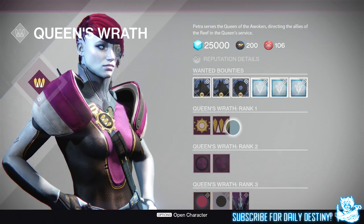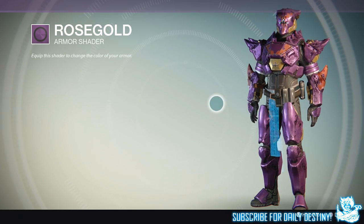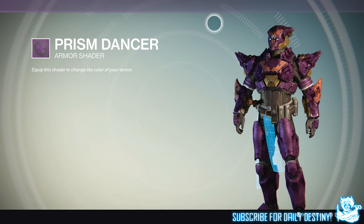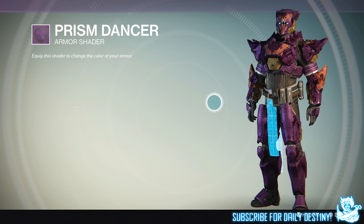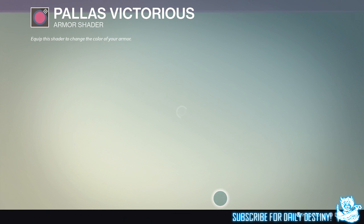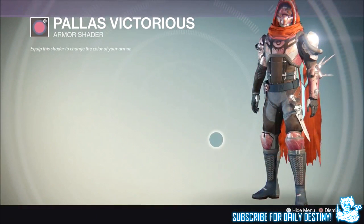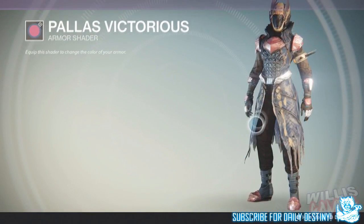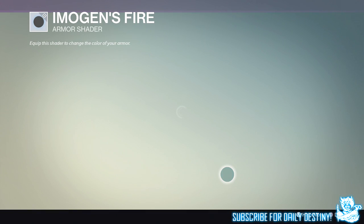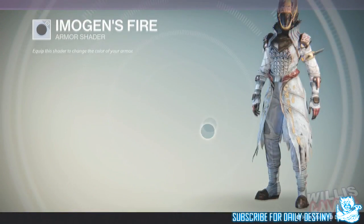She has two emblems to offer, which require Queen's Wrath Rank 1, and we're already familiar with those. At Rank 2 she has two shaders — Rose Gold and Crimson Dancer, which I'll showcase on my Titan. Crimson Dancer is my pick of the two. At Rank 3 there are two new shaders and a new ship. The first new shader is Palace Victorious, which I absolutely love — it reminds me of a New Monarchy shader and looks badass on a Titan. The second is called Imogen's Fire, which in my opinion doesn't look as good but is still pretty nice. These shaders cost 5000 glimmer and require Rank 3.